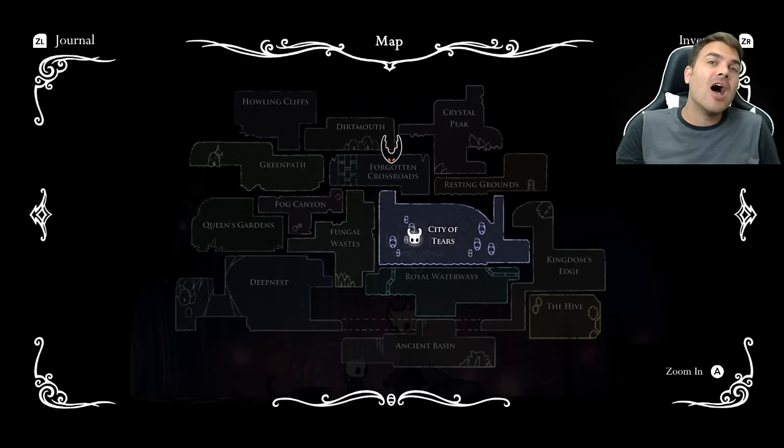Last but not least: completing the Pantheon of Hollownest as well as all of the other Pantheons with all bindings on at the same time also doesn't get you 112%. You don't get anything as far as percentage goes, but you do get the Weathered Mask for playing with the bindings on. Let me know down in the comments what was the most mind-blowing thing out of all of this — what were you expecting to get percentage completion for that you actually didn't get?